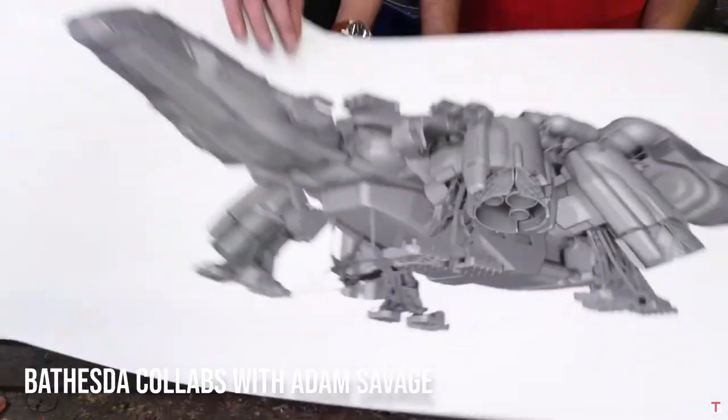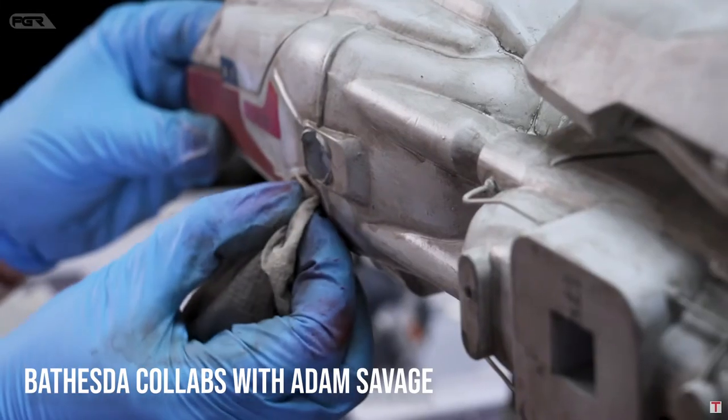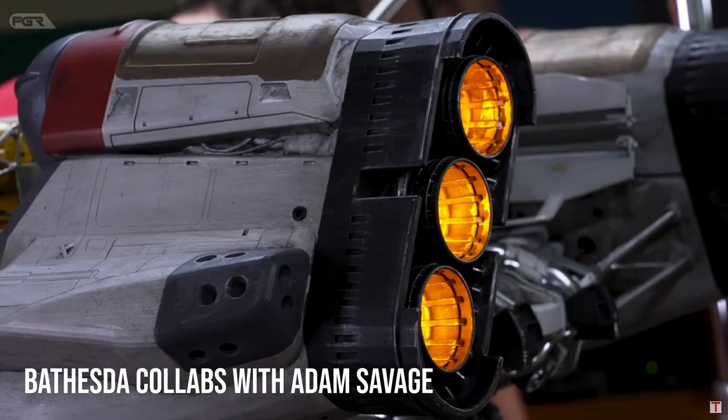Adam Savage partnered with Bethesda Studio to build a miniature size Starfield starship, the Frontier. I've provided a link to the first episode in the description down below if you'd like to follow along as we approach the release date of Starfield.